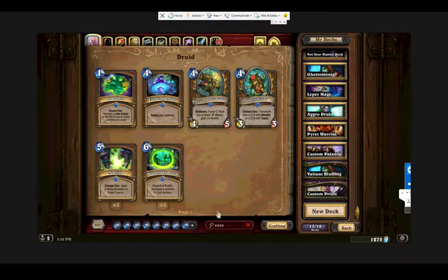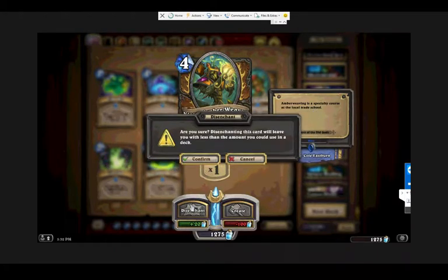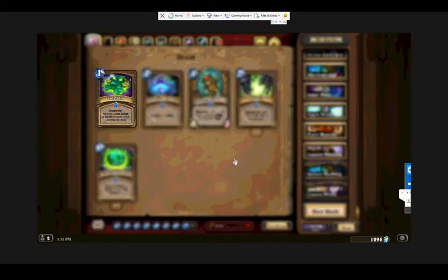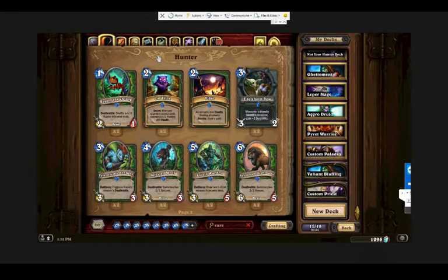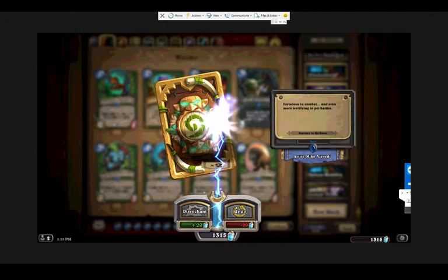I need Antonidas for Open the Waygate. Evolving Spores has started to show up in some aggro druid decks. Klaxxi Ambermeld you can totally get rid of — you're not going to be playing C'Thun Druid. Jade Idol is probably the most broken card in the game right now — this card is defining the entire meta. Even though it's not a top-tier deck right now, every other deck has had to build around it to beat it. You're probably never going to need two Jungle Wanderers either.